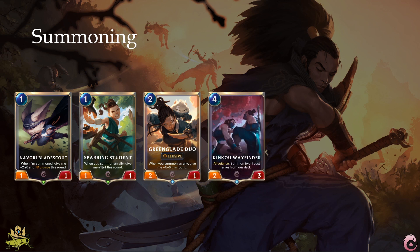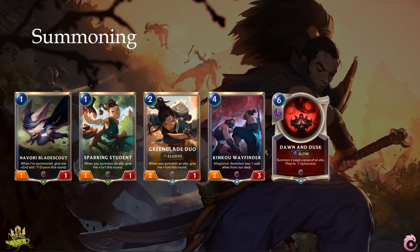Kinkou Wayfinder plays straight into that ability by summoning two 1-cost units like Navori Blade Scout or Sparing Student on deploy. However, since it is allegiance, this will only trigger if the top card of your deck has the same faction as Kinkou Wayfinder, so you typically only want to play it in mono-faction decks. Dawn and Dusk is a midrange card that can be the last bit of power you need to finish your rush, by creating two exact ephemeral copies of an ally. Copy a 6-1 Green Glade Dew and suddenly the enemy faces 18 points of elusive damage to the nexus, which they can't prevent by simply blocking.